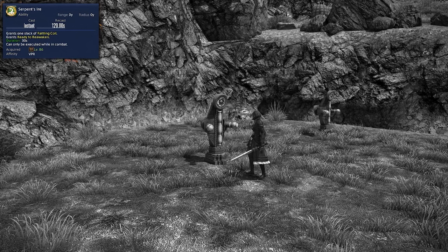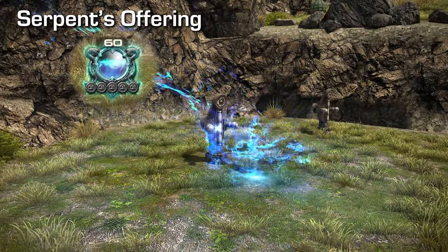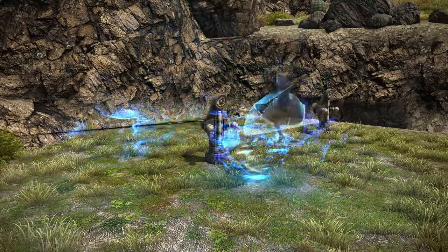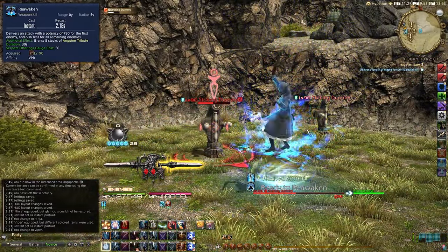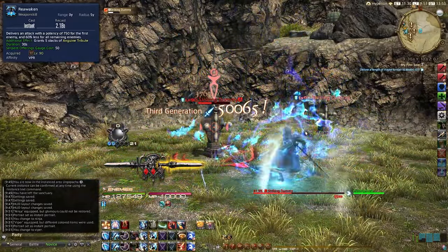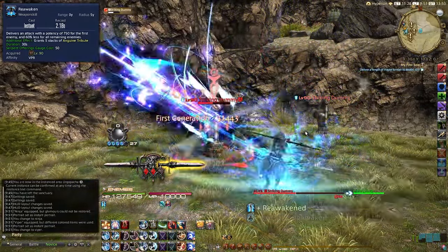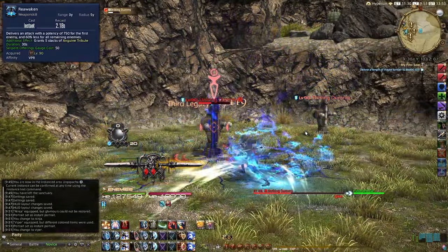Let's talk about Viper's signature skill: Reawaken. Activating Reawaken requires either 50 Serpent's Offering or the Ready to Reawaken buff, which is granted by Serpent's Ire. Serpent's Offering is a resource built from executing any of our basic combo finishers, as well as Hunter's Coil, Swiftskin's Coil, Hunter's Den, and Swiftskin's Den. Upon activation, Reawaken will deal massive damage to all nearby enemies, as well as generating 5 Anguine Tributes — a resource that will transform various abilities on your bar into new skills. Please note that the buff that grants these 5 stacks of Anguine Tribute only lasts for 30 seconds, so if you don't execute all of the skills within that window, you will lose this buff and any stacks you have will be lost, transforming the skills back to their normal state.